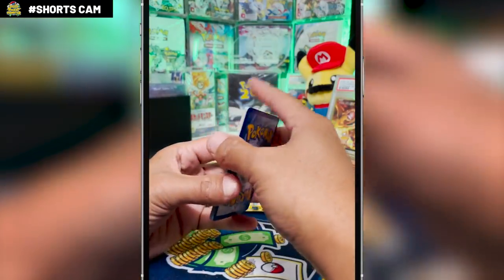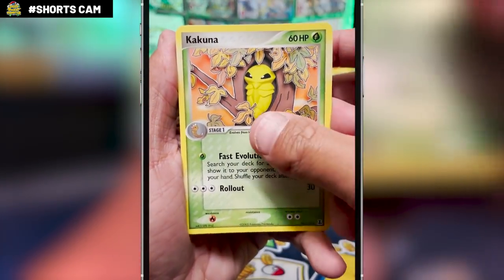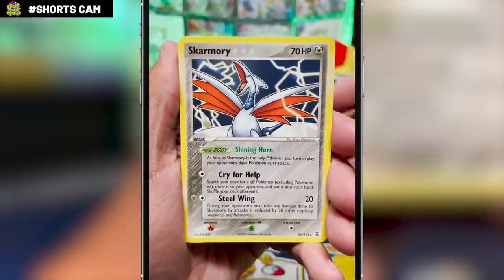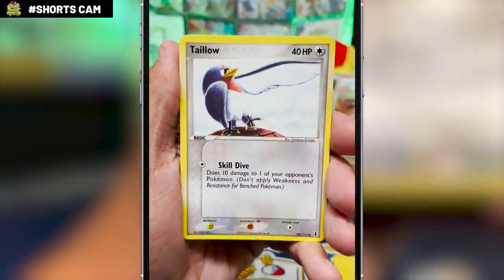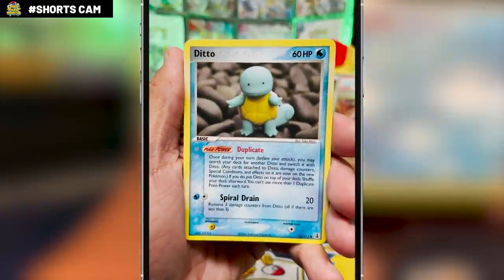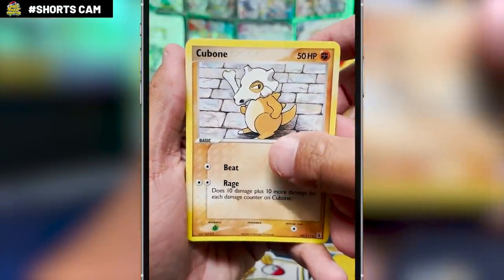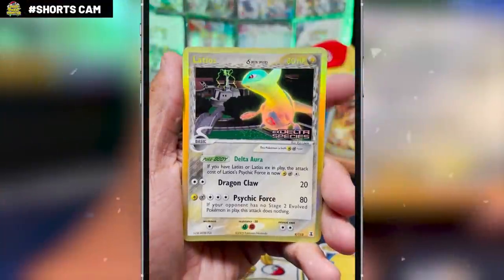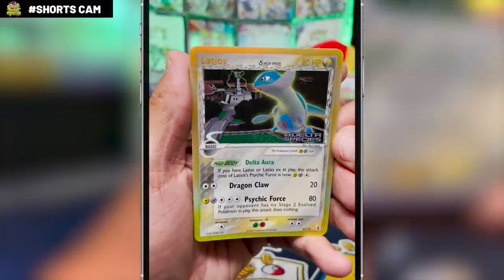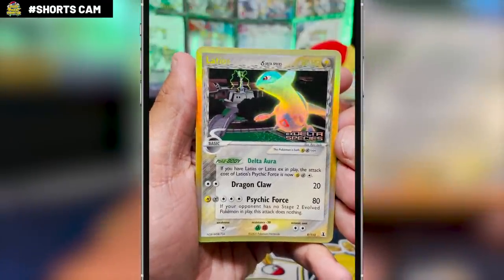Two to the back, and we got Kakuna, Scyther, Holland's Voltorb, Taylo, Ditto as Squirtle — as you can see — Cubone, and Koffing. I absolutely love this artwork. And — oh — a Delta Species Latios Reverse Holo! These reverses are so sick from this era with the stamp. This is actually a really good pull right here. Look at that shine.